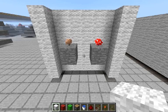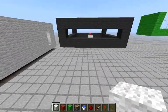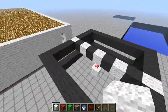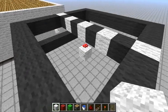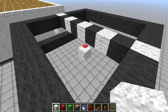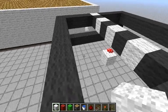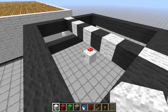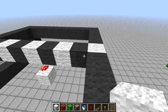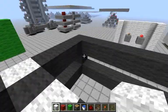If it passes that check, the next thing it will do is check a box that's 9x9x3 centered on the mushroom. What it's looking for in this box is mushrooms of the same color — red mushrooms look for red mushrooms, and brown mushrooms look for brown mushrooms. Within this box, if there are 5 mushrooms including the center mushroom, it will stop the update. So basically, if there are 5 or more mushrooms, that's the limit — you can't grow any more.